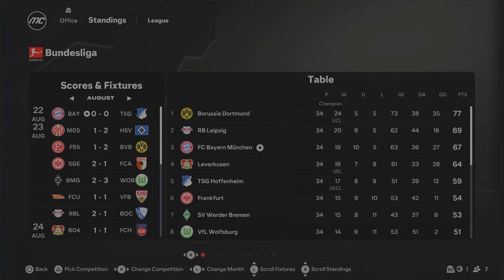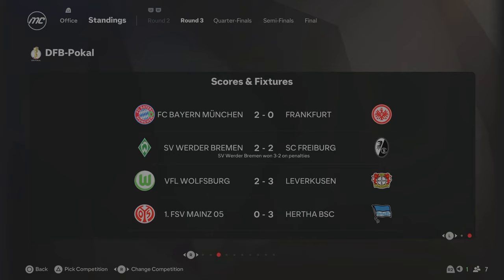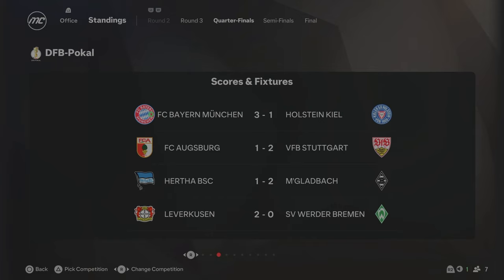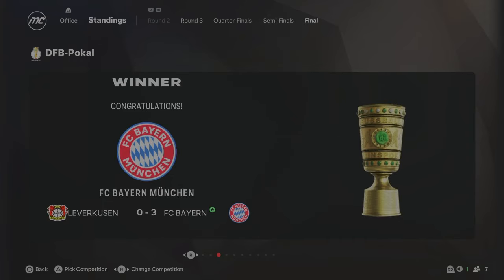At the end of Season 2, Bayern Munich have finished 3rd. Unfortunately we couldn't beat Dortmund to the title and Leipzig jumped above us this season. We ended on 67 points, Leipzig 69, and Dortmund on 77 — 19 wins, 10 draws, 5 losses, just too many draws. However, we did win the German Super Cup, which means that is technically our first trophy of this Bayern German-only rebuild. We also won the DFB Pokal — beating Frankfurt 2-0, Holstein Kiel 3-1, Gladbach 3-0, and then Leverkusen in the final. The German-only rebuild is kickstarted.